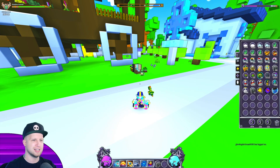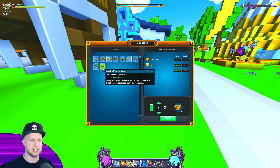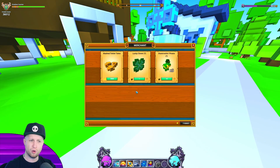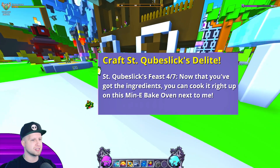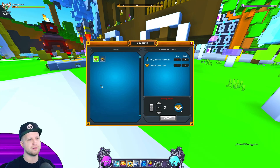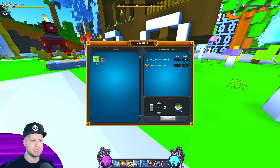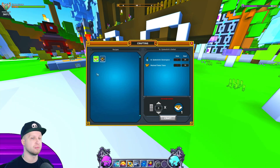If you can, I would just grind the flux to buy them, but you can also get them through gardening - I have other videos on that. You get 10 of those and then you'll get 15 Bound Brilliance, which is pretty good. Then he wants you to craft Saint Cubes Lick Delight, which is a food item crafted at this little mini bake oven. It gives you 7 Magic Find, and it's a special event food - once eaten it allows you to see the otherwise invisible Luck Beast in Jurassic Jungle.